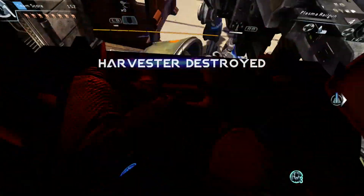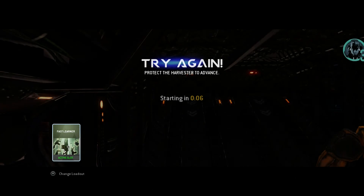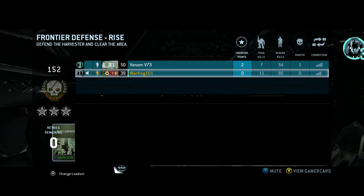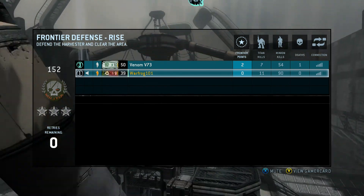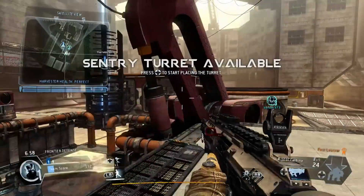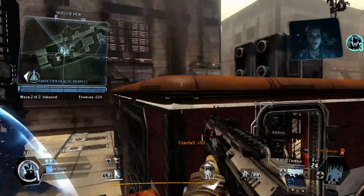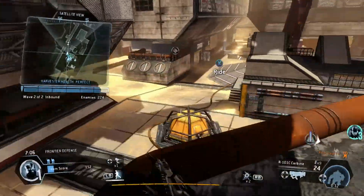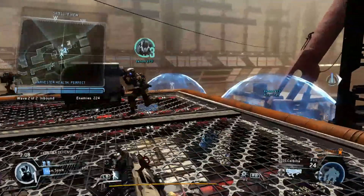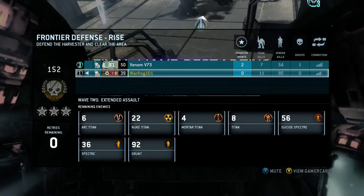The harvester is down — just took too much damage that time. Pilots, I'm restarting the harvester for you. Don't forget, your Titan's ready to go — call it if you need it. We've got a turret ready to go — place it somewhere and it'll do the rest. This is the last wave, pilots. Buckle down and defend the harvester.